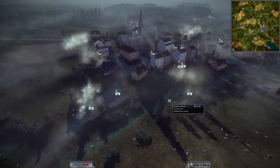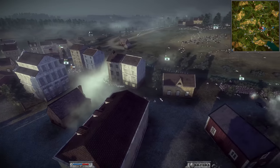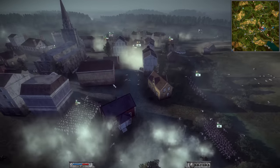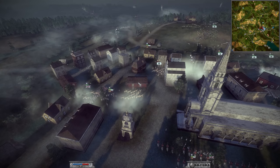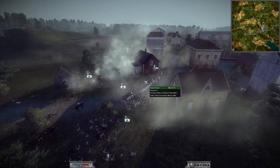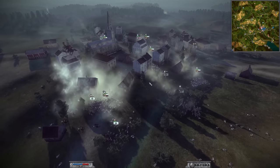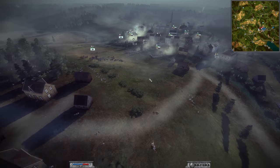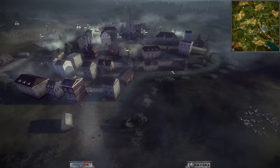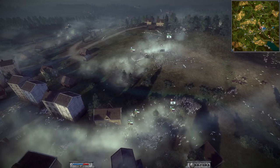Now we have more infantry going in — Russia is just like, screw it, we're charging. I think Russia is going to win this. These guys are going to shoot and try to soften them up a little bit. I think Russia has this in the bag. They did everything they needed to do to win this. The biggest mistake from Prussia was — honestly, if he really wanted to win, he should have just kept shooting the cannon and kept taking his time. But there is a time limit, and this is the four-point position. So it does appear to be a Russian victory as the take-shelter strategy has given them the edge.